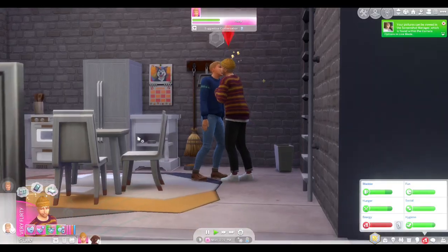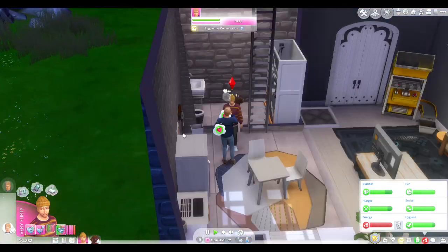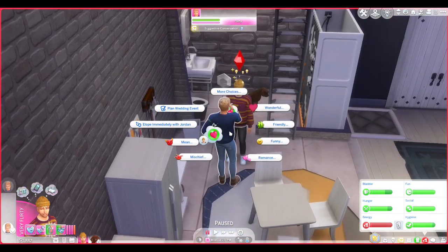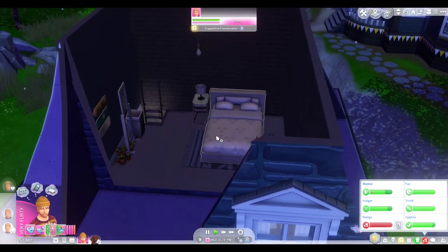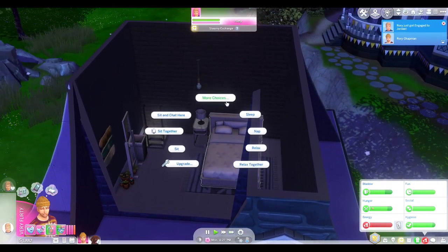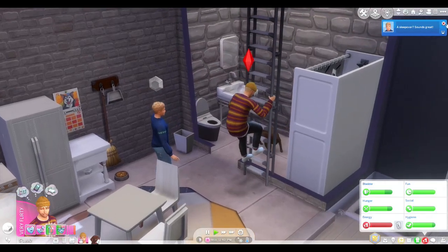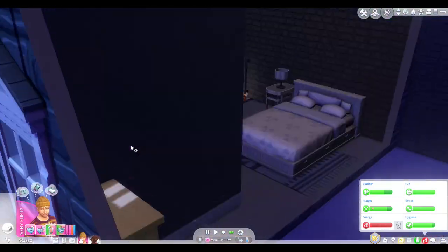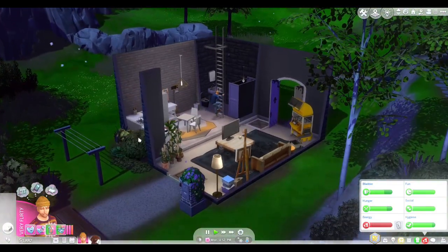We probably should have gone to the garden and done it in a really pretty place, but he said yes! Oh, look at our red plum mob over our head! Yay! Jordan, so do you want to stay over tonight? We should definitely ask him to stay over. Invite to stay at night, and just come upstairs and sleep. Rory's just gonna go to bed now and I'll get back to you in the morning. See you in a bit.